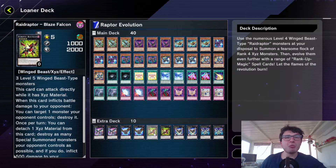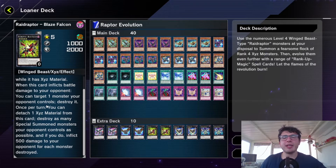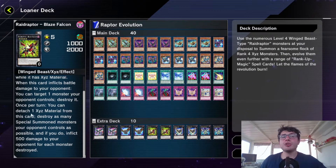For the rank-up Xyz monsters, you have the Blaze Falcon — that is pretty nice because he can attack directly if you have Xyz material, and once he inflicts damage you can pop one monster your opponent controls. He also has a nice non-targeting destruction effect for all special-summoned monsters, so it is pretty good.